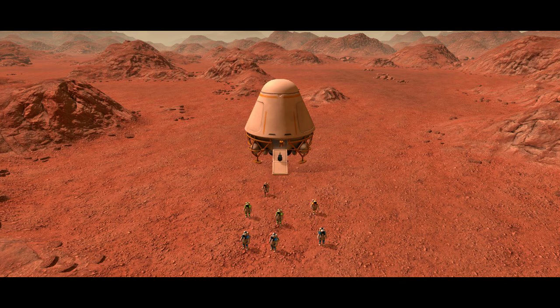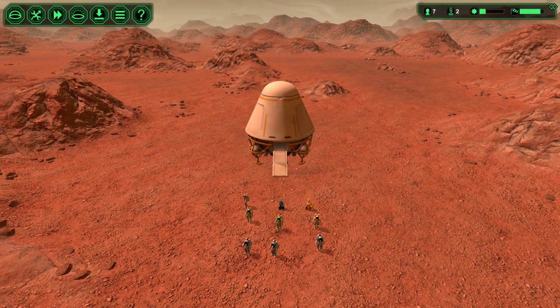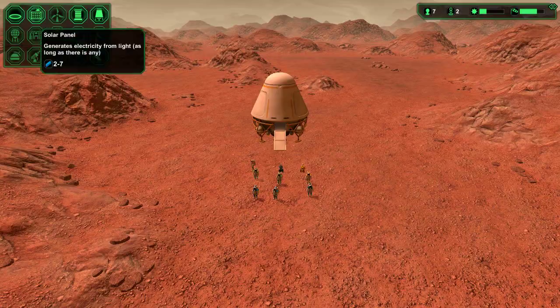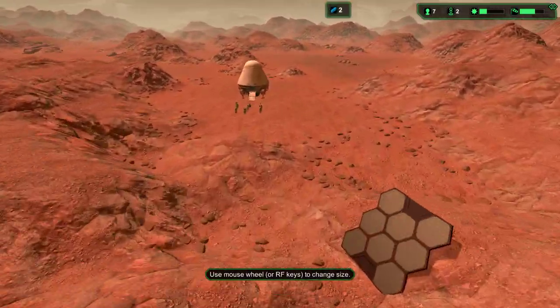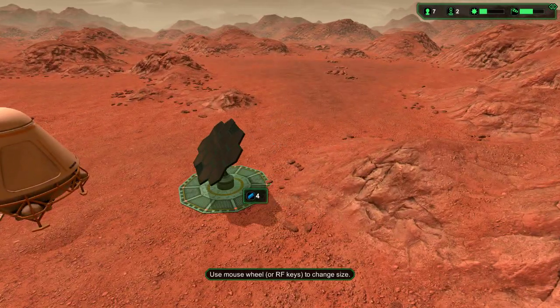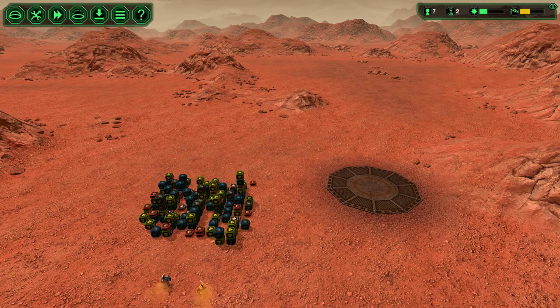These are my minions. To start with, let's not have them all dying outside. Let's start by collecting some power. Where are we going to have our base? They've stuck us in a little corner. We'll build this here and demolish — or recycle, I should say — this, so I can get some more parts.